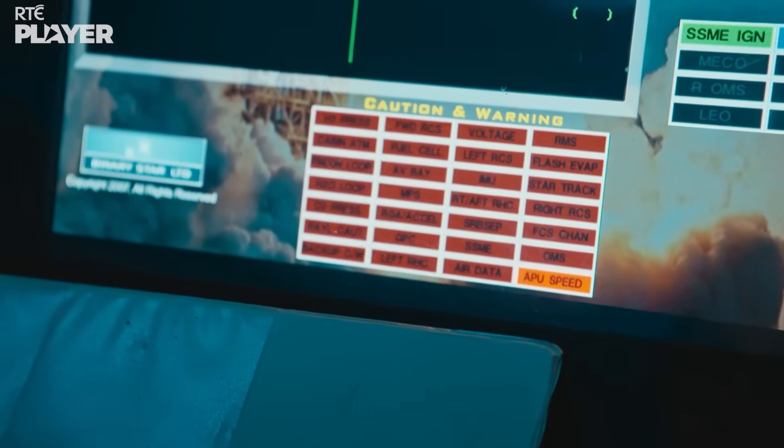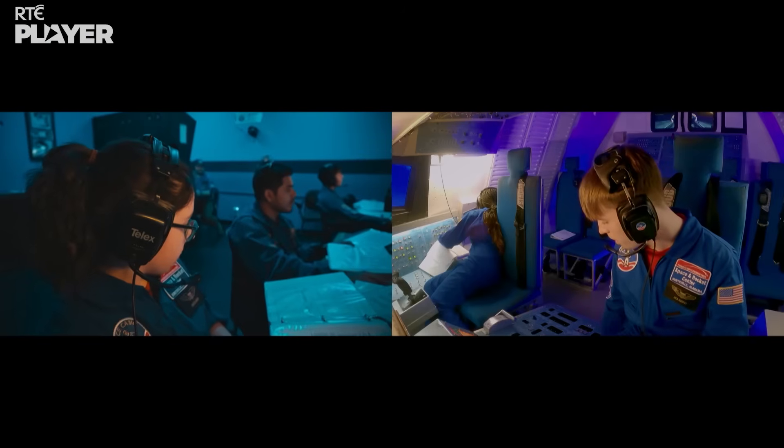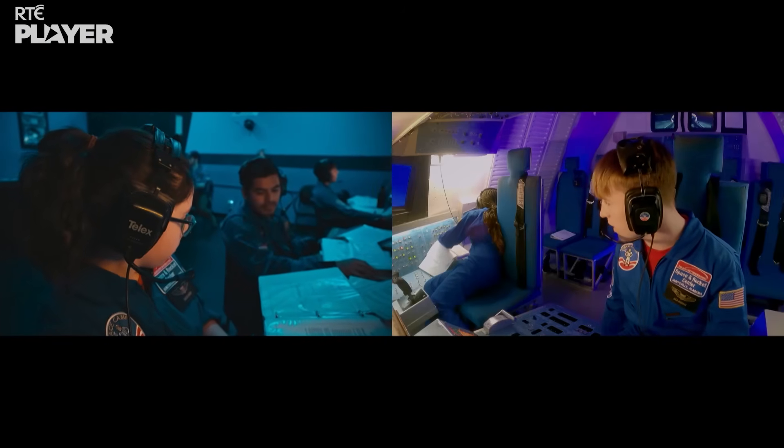Mission control has to be ready to help solve problems, so Sinead springs into action. Three is affected. You're going to go APU two. All right, that's Daniela's side. I would have to tell them, like, flip this switch to this position. Push this button here.